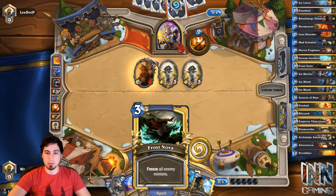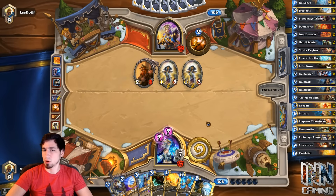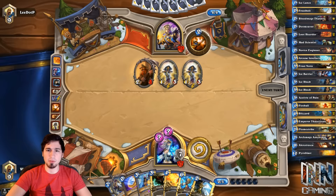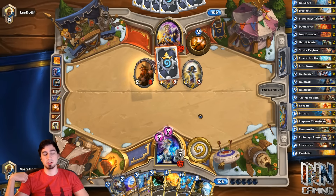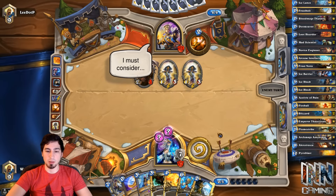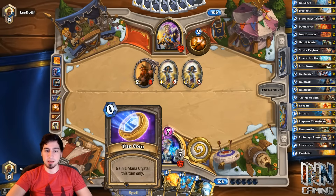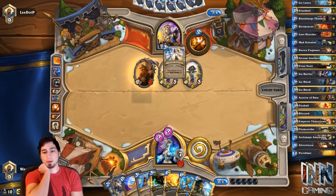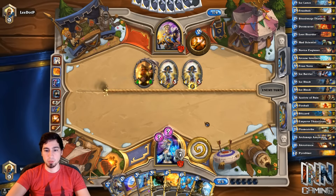The matchup against Priest is normally favored on our behalf, because if this was Warrior they could keep armoring up. But with Priest, they're capped off at that 30 health heal. As long as we can get off a good Antonidas coin and then some Frostbolt Double Ice Lance — get like three Fireballs — and then Alexstrasza, he just can't keep up with the amount of damage we spit out. It should be fine.